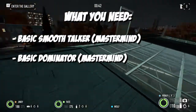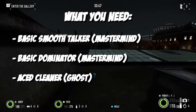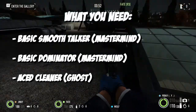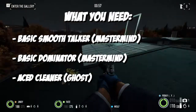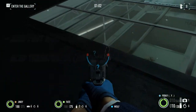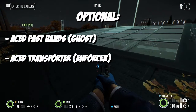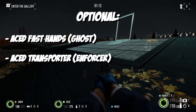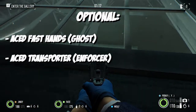Alright, let's jump straight into it. To fully stealth this mission you're gonna want Smooth Talker, which is a skill in the mastermind tree that lets you interact with four pagers and keep the cops off your back. You're also gonna want at least one point in the Dominator skill in the mastermind tree, because that lets you put a cop down on his knees — he's not gonna call the cops, he's just gonna sit there with his hands on his head. Very nice to have, because in the mission there were five cops.